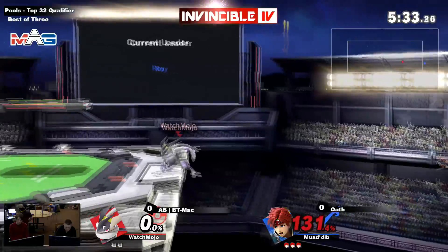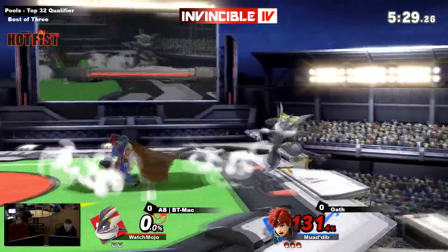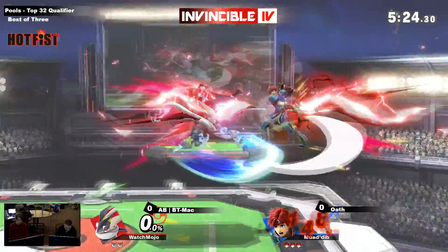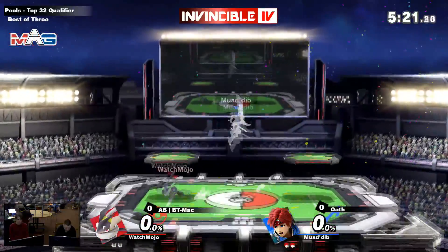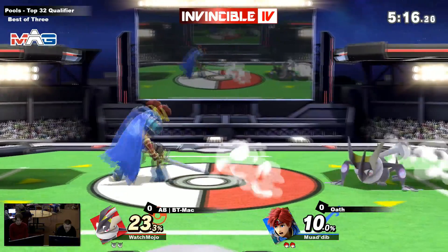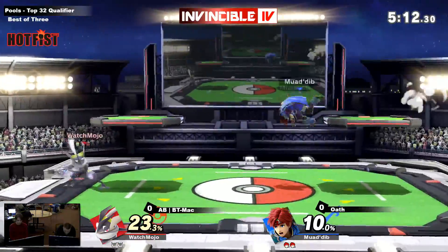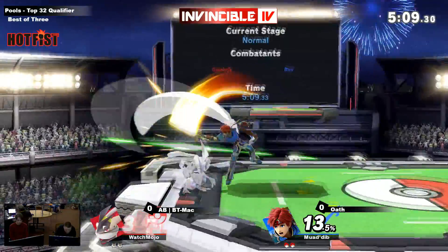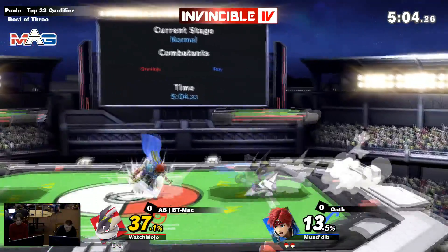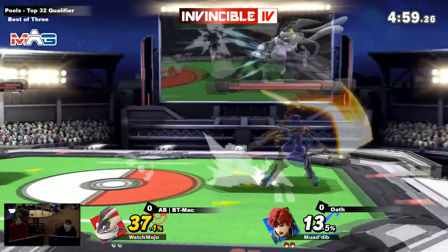Down tilt to forward air is going to connect. He still hasn't jumped even after getting into the shuriken. Doesn't get that conversion off down tilt. Shield poke! His shield is already so low — if it landed it might've broken the shield anyway. Forward air does a decent amount of shield damage. I like the shuriken stall on his landing there — it gave him some momentum to cross up Oath's shield.